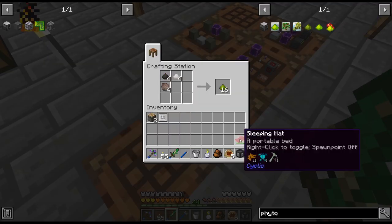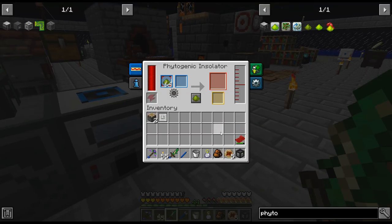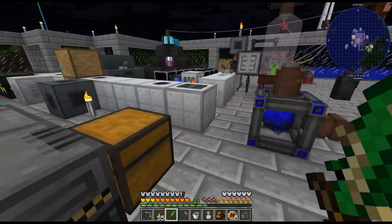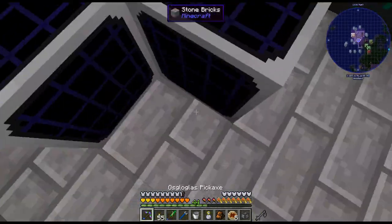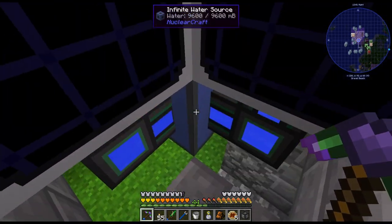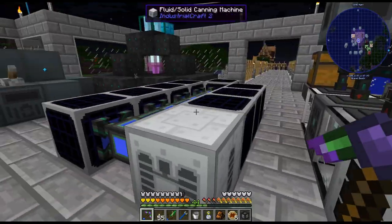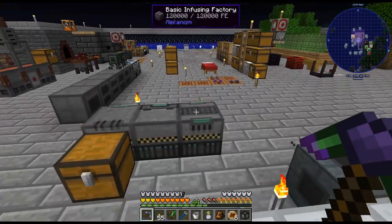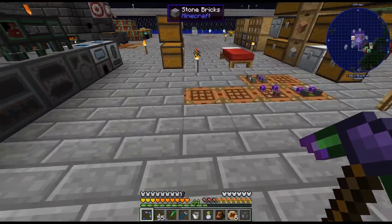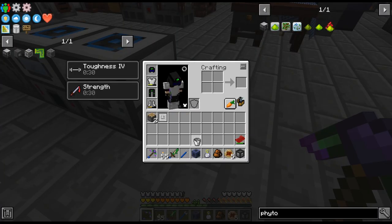There we go - 64 of those. Let's throw that in there. Unfortunately I don't have... since we're not really using this right now, I should just put a whole bunch of this distilled water in a tank of some sort and then break all this down. I don't know how many overclockers we're going to be crafting up here, but I'll just borrow this for a little bit.